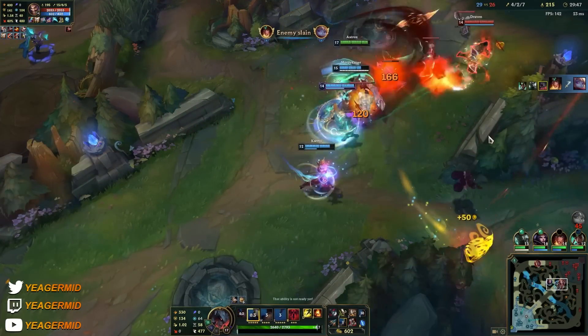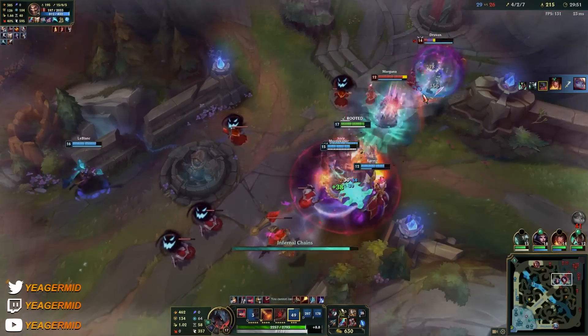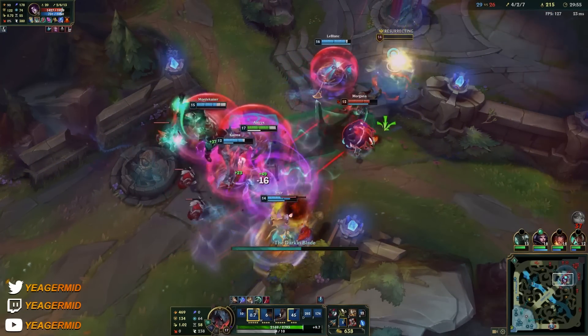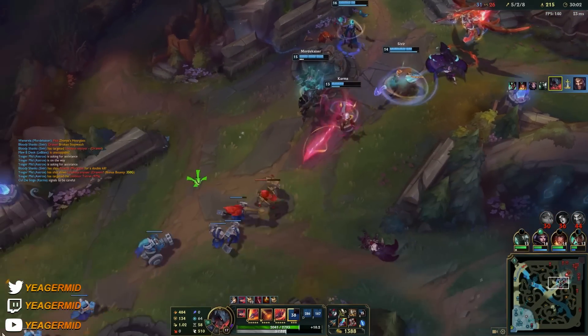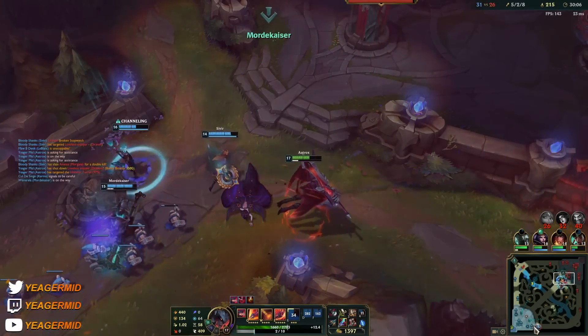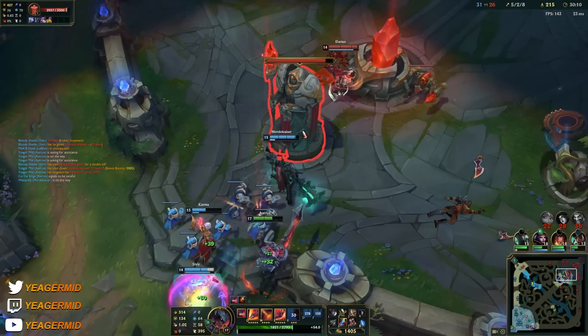We should be able to get Poppy. There we go — now we can go ahead and maybe end the game. Depends on how well they are defending. LeBlanc is recalling, should be okay.